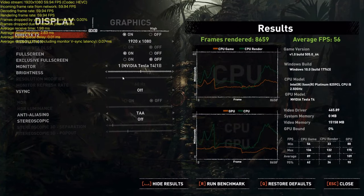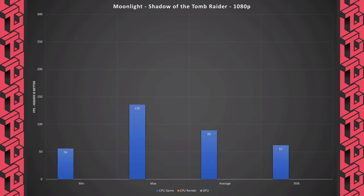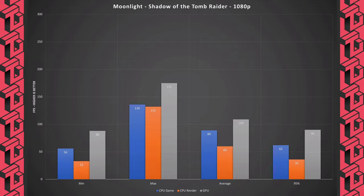Here we see the Moonlight results, which again I'm plotting in a graph. Looking at the CPU results, they are lower than the GPU, with the GPU framerate for 95th percentile being around 90 FPS. Very similar to Parsec, as expected, because those tests test the system and not the streaming solution.